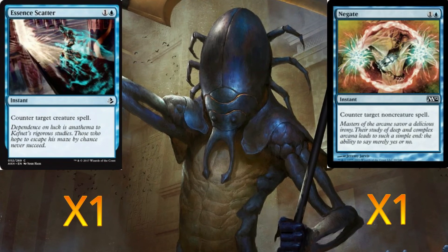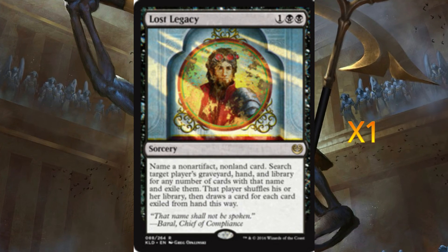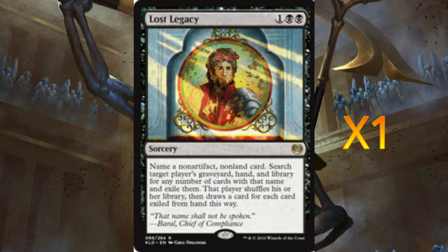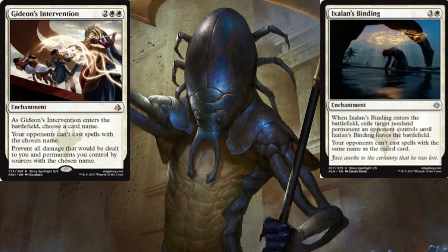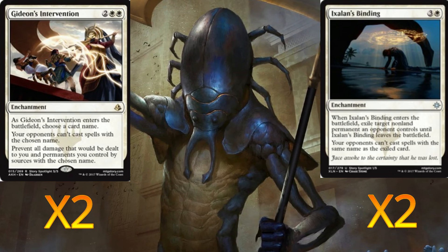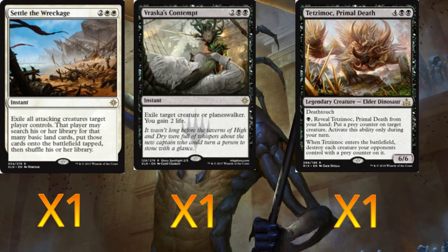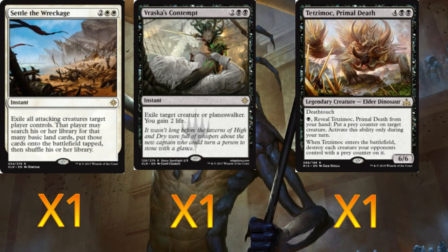We run one Essence Scatter and one Negate for control matchups. One Lost Legacy mainly against Approach of the Second Sun or Refurbish — strip those from their hand, though the downside is it can't target artifacts. Two Gideon's Interventions to stop damage and prevent casting specific cards. Two Ixalan's Bindings to exile creatures and prevent recasting. One Settle the Wreckage against red aggro or wide strategies — the downside is they search for basic lands, but if they're not running many it's fine.